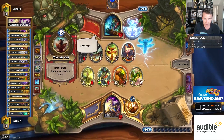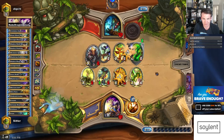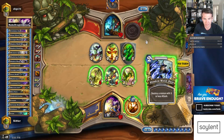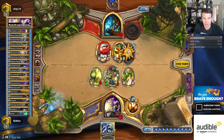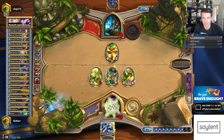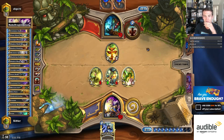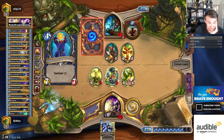These two cards from Ysera are proving to be pretty huge here, just generating the additional value in this game that's going on kind of longer. And now he's just having to play defensively here. We're gonna kill these totems and then push seven to the face. I'm killing two totems to play around Thunder Bluff Valiant, and the Spell Power Totem to play around the possibility of some sort of burst, not to my face but to my guys.